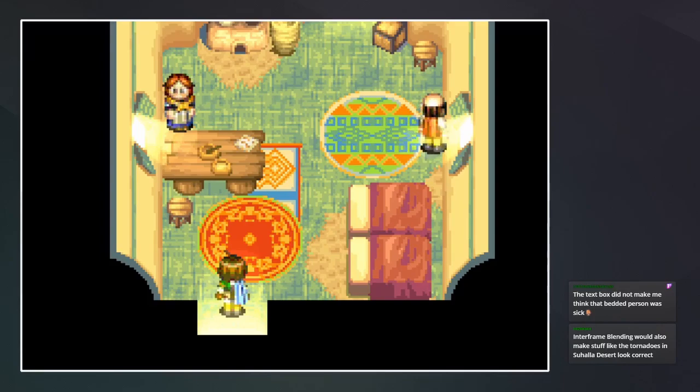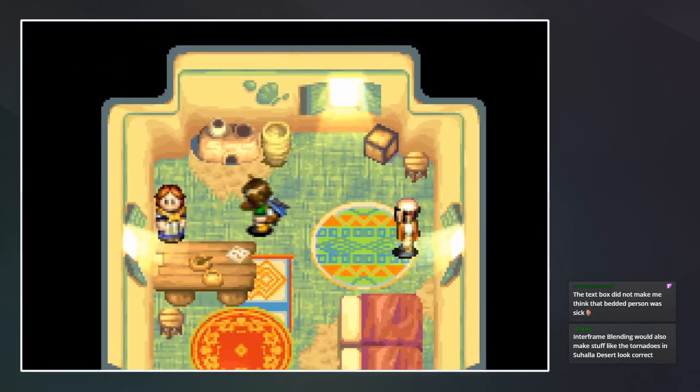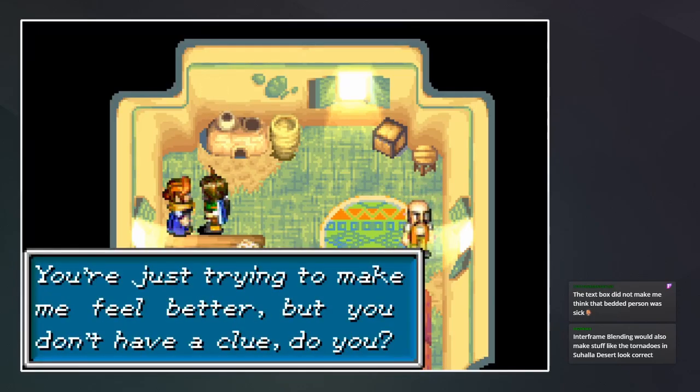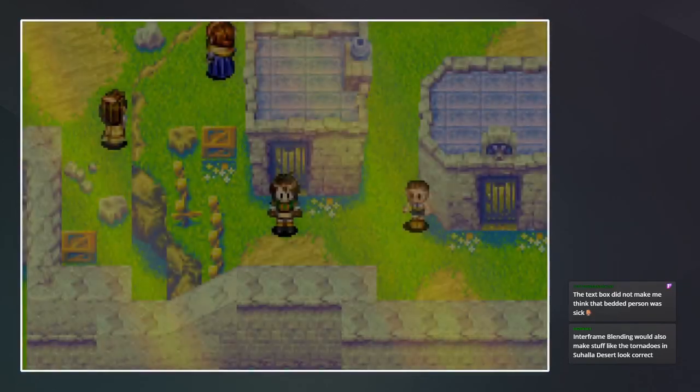Interframe blending would also make stuff like tornadoes in Suhala Desert look correct. Well, I guess now we know, so if we get back there it'll look good. Wow, okay — well excuse me for trying to make you feel better, lady.